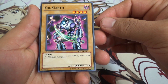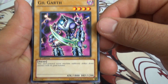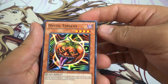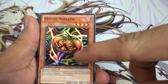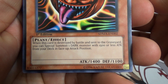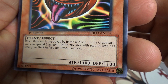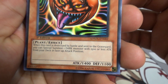Galgrath — pretty sweet card, I run this guy in Duel Links. He's got 1800 attack and 1200 defense. Mystic Tomato — which is weird, he looks like a pumpkin, but okay. Plant type. When this card is destroyed by battle and sent to the graveyard, you can special summon one dark monster with 1500 or less attack from your deck in face-up attack position.